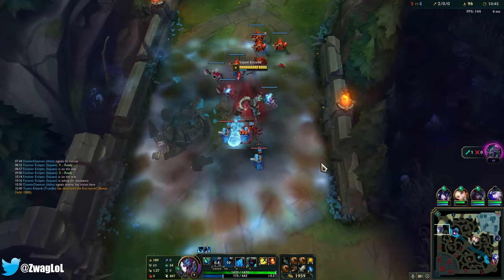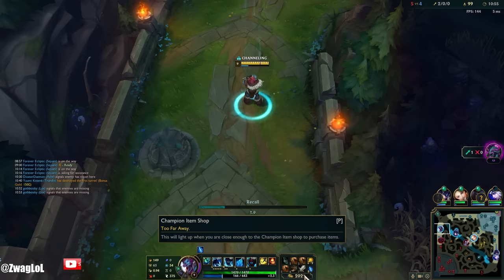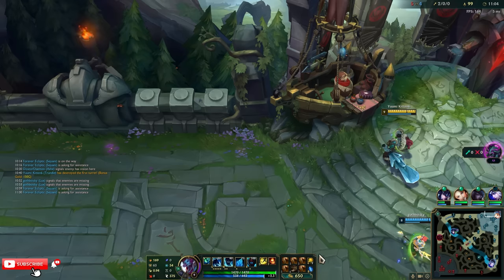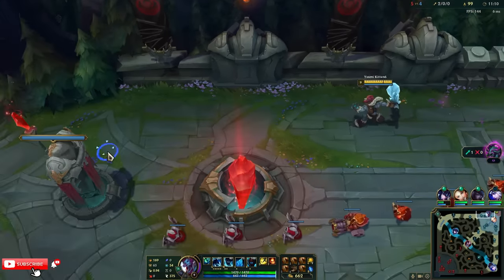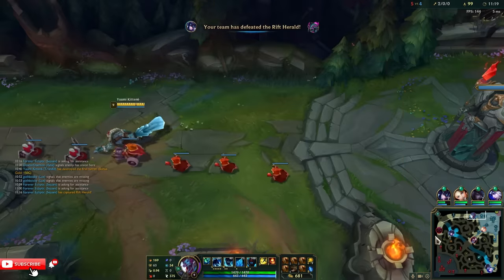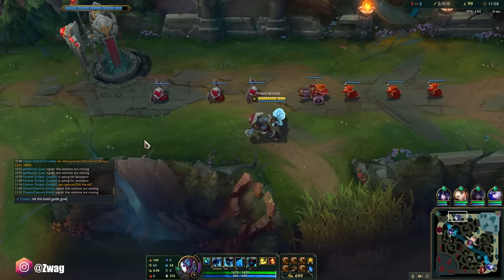Maybe I'll sell one of them. I could do a full lifesteal build, why not? I'll adjust my build if we're having trouble winning. I think I have five of them already. Let me wait for my mana — this looks so silly. This build guide goes crazy.